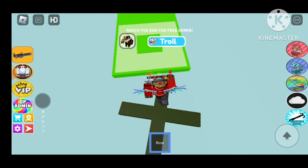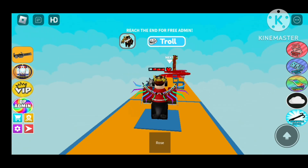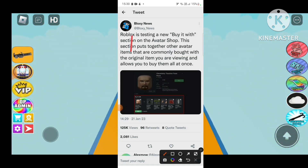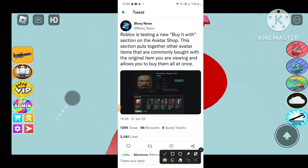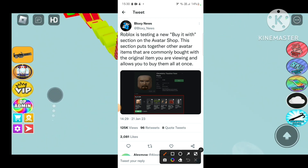I thought it would be cool to show you guys. I'm gonna refer you to a tweet by Bloxy News. So this is the tweet I'm talking about — Roblox is testing a new Buy With function at the avatar shop. This section puts together other avatar items that are commonly bought with the origin item.